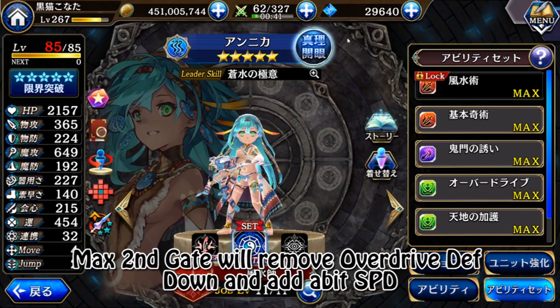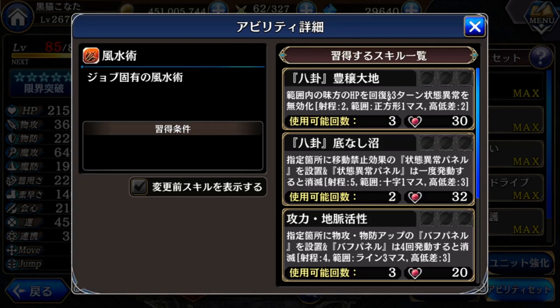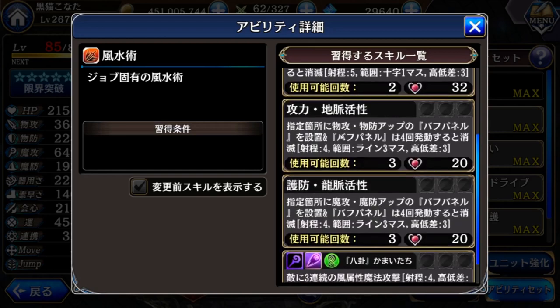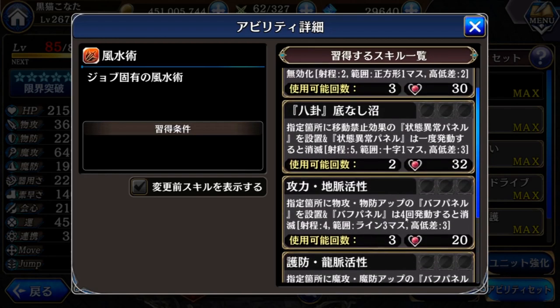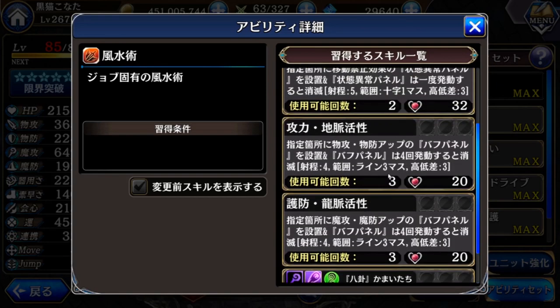This is the only passive that increases like that. Even if I max all the gates, I don't think she will be so powerful for attacking. But anyway this job is more supporting — you see recover HP and 3-turn status immune. Then there's this walking disable trap, physical defense, magic defense. And this one is an attack, but nothing much really. Actually these two magic buffs are not really a lot.